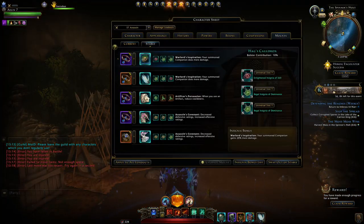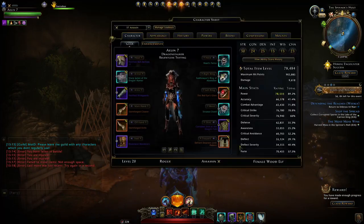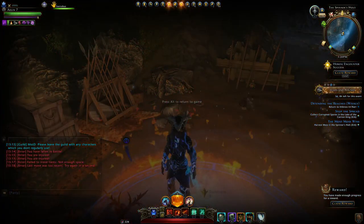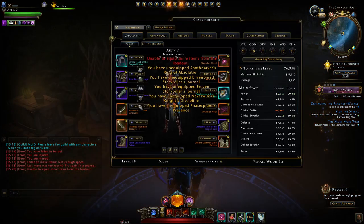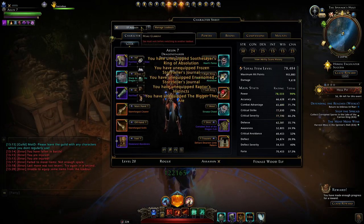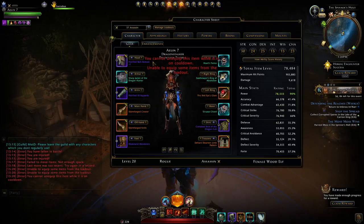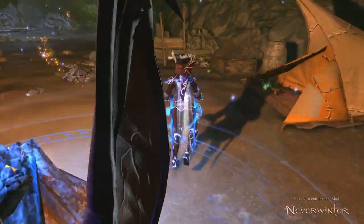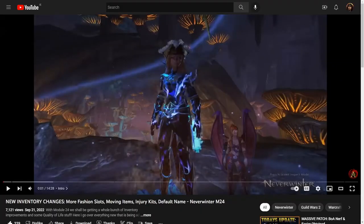Overall I'm very happy with these quality of life improvements, though there are a few more I'd like to see. For example, cooldowns on items not being bound to certain loadouts — if I use this Forger's Box on one character and switch to a character that doesn't have it equipped, I won't be able to use it, which is infuriating especially when playing between a tank and a healer.